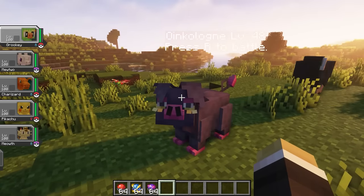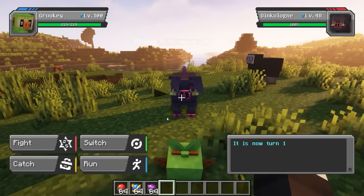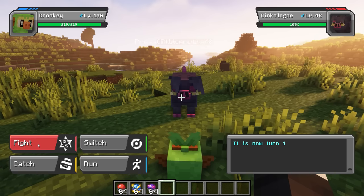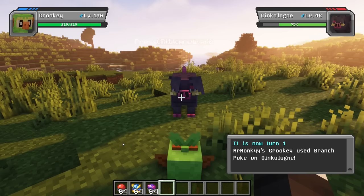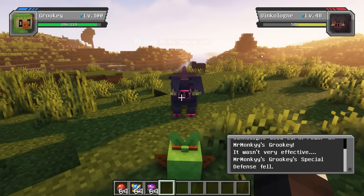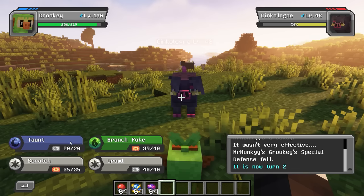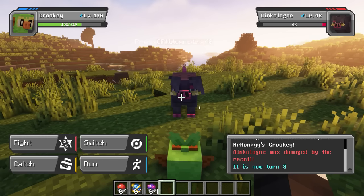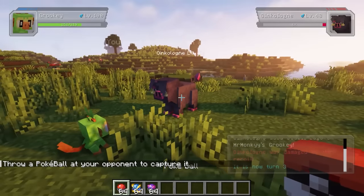In order to engage in a Pokemon battle, you must first select a Pokemon that complements your abilities and then press the Challenge button. During the battle, you will have four options at your disposal: Fight, Switch, Catch, and Run. It is important to use your moves and strategies wisely in order to prevent your Pokemon from running out of health. If you manage to reduce the opponent's health to a low level without depleting your own Pokemon's health, your chances of capturing the opponent's Pokemon will increase.